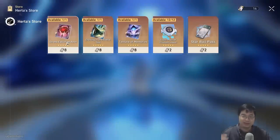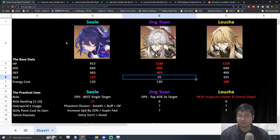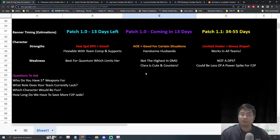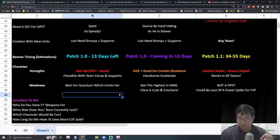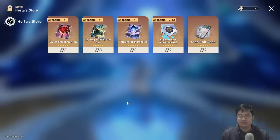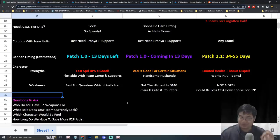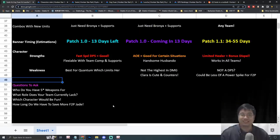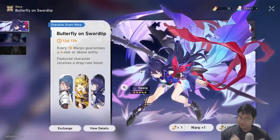Going with Seele allows me to get her a five-star weapon from the Herta Store, since I currently don't have any five-star light cone — making her my strongest character. If I wait for Jingyan or go for Lucha, I can't give them a good weapon. We're still about 12 days away from the next patch, and I want to progress my F2P account, so I'll very likely be going for Seele — I'll make a special summoning video.